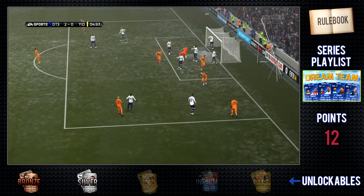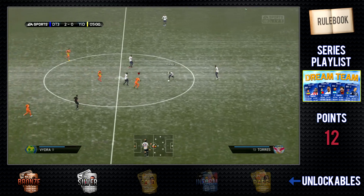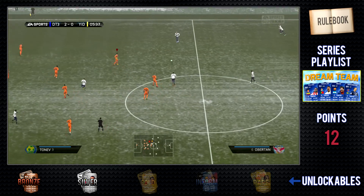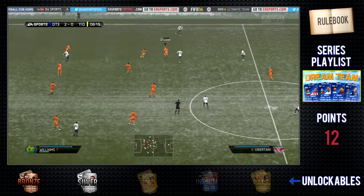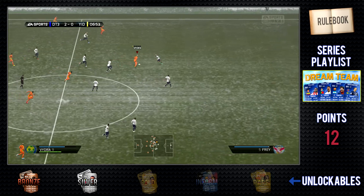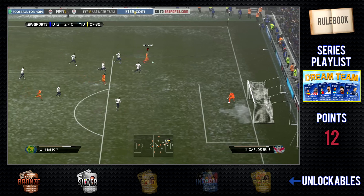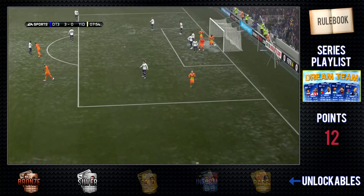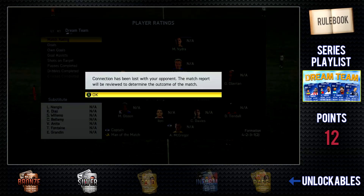At the 4th minute it's 2-0 — I go up with Obertan and he puts it into the back of the net from a corner. Then he doesn't really get anywhere with the ball until I steal it and go on the attack again. Williams and Veedra come in and put it into the back of the net for 3-0. If you're 3-0 down in 7 minutes, I don't expect many people to stay, so you're going to see a rage quit — and yeah, he quits.